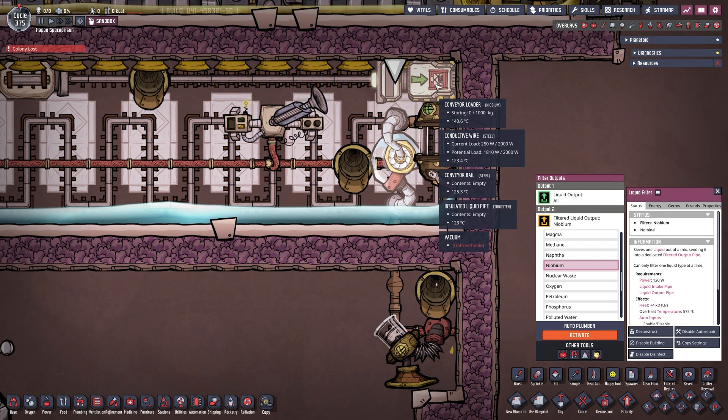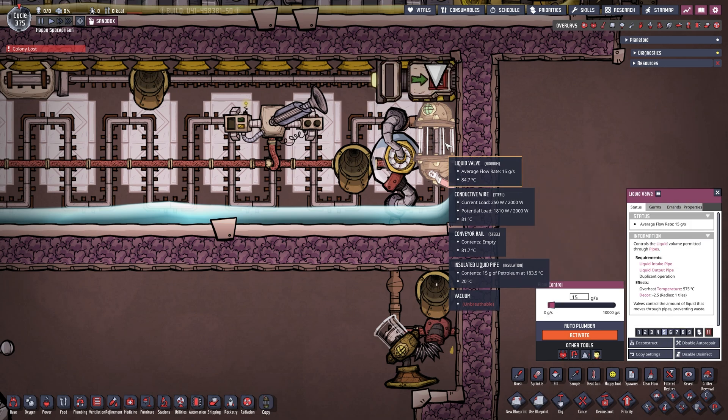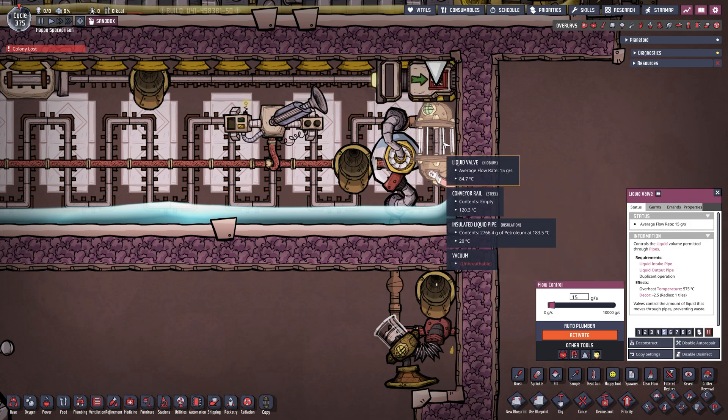What's important is that this liquid filter, this conveyor loader, and this liquid valve have to be built out of Niobium. There is no other option to keep them completely from overheating down the road. If you build them out of steel they will eventually break — that is important.